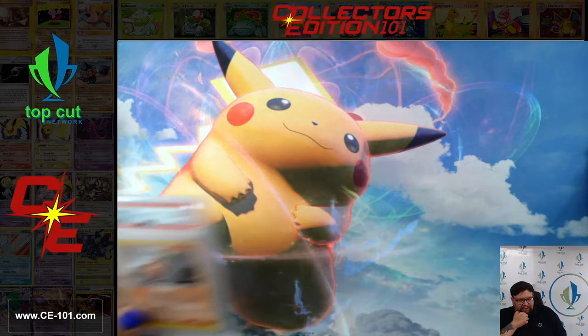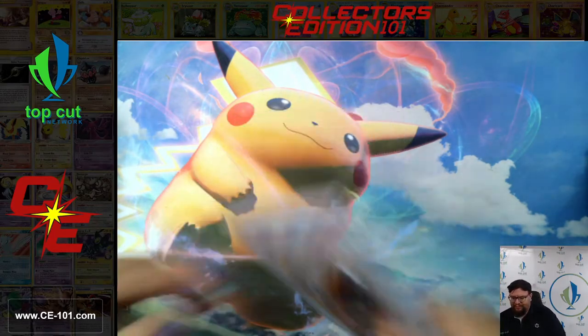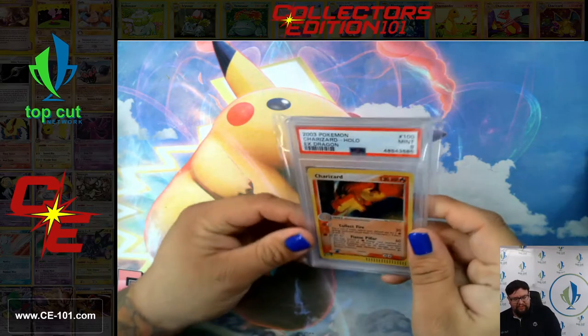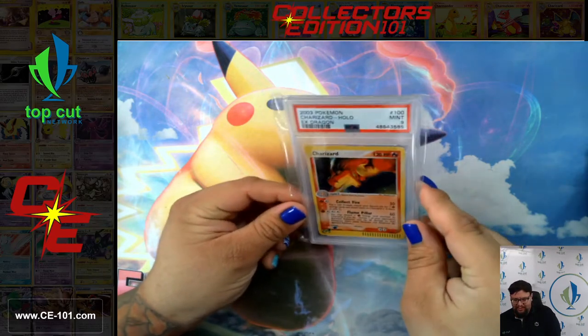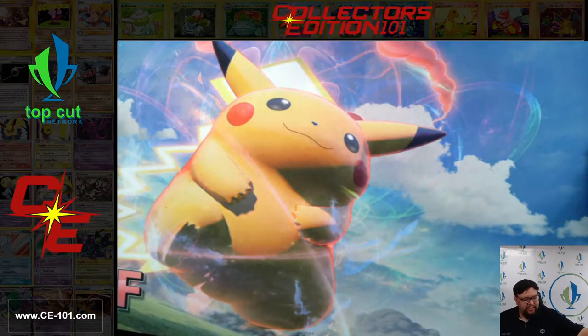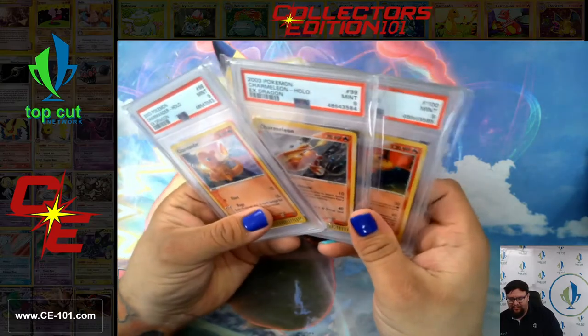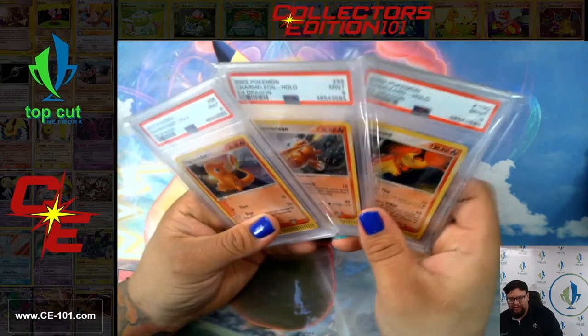So we just had the Charmander. Here is the Charmeleon. And big boy himself — Charizard. 9-9-9 all across the board. That's actually pretty cool — got all three, secret rare, all in 9. Sequential. Gorgeous.